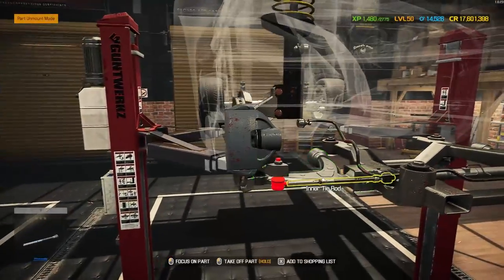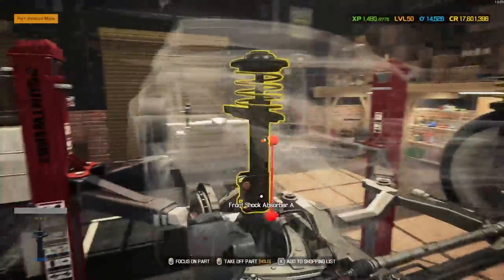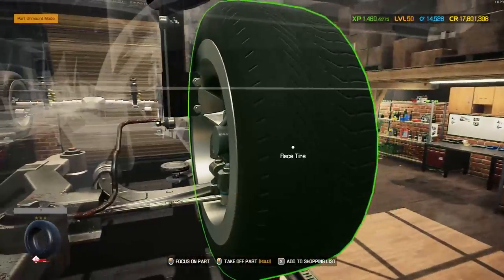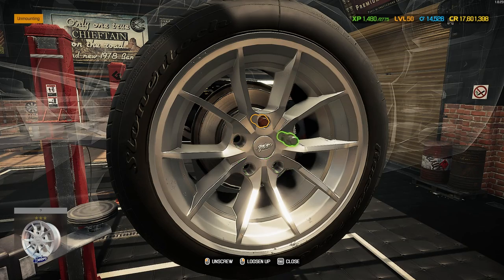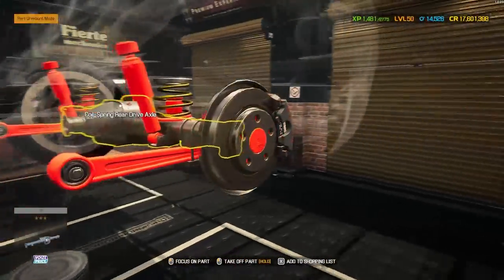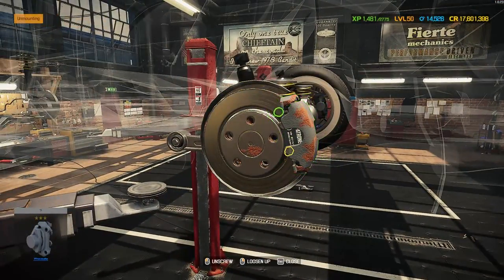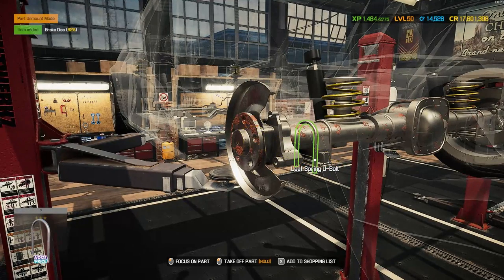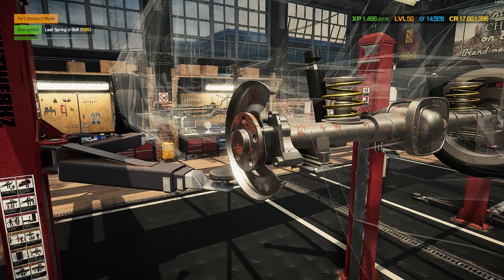First wheel off - looks like it's just the lower arm, with a single straight-up shock that is nicely compressed. We've got the end link and the sway bar - suspension looks pretty complete at the front, nothing looks damaged. At the rear it also looks like we're pretty much all there with the rear suspension. Nothing's missing, so that's good. I'm going to start getting all of this stripped down, then dismantle the engine - I won't show you dismantling the engine, we'll just crack on.